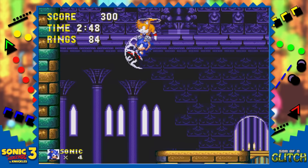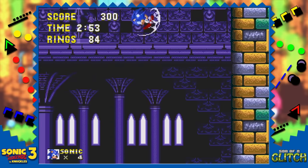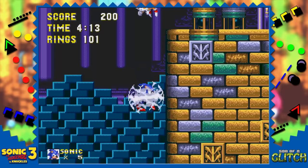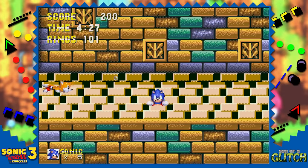Using Tails to airlift Sonic, it's possible to go over the top of these walls preventing you from backtracking to the start of the first act. When you get back to the beginning of Act 1, the tiles underwater will be the wrong colour. Also, Sonic can get stuck on this wall as the tunnel tries to pull him in. Sonic will stay there until you press down on the D-pad and things return to normal.